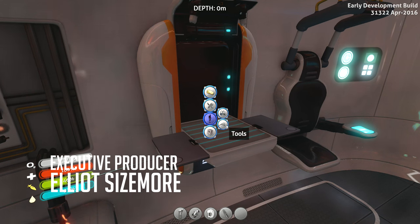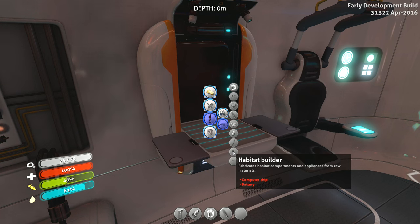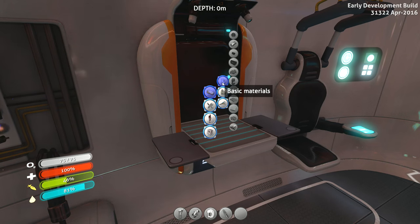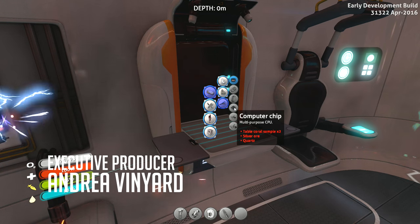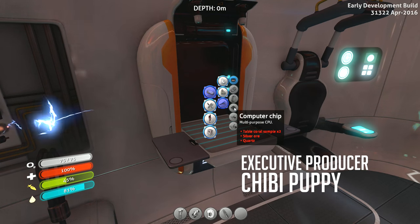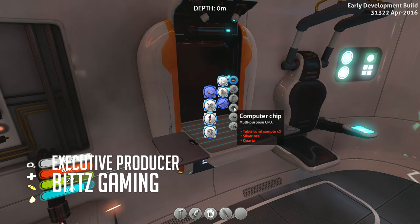Okay, so a couple things I wanted to do: now that we have the radiation suit, I wanted to go and explore the shipwreck, the main ship. But the other thing I want to do is get a habitat builder going. I'm just going to need a computer chip — I need some silver for that. Computer chip: silver ore, nowhere to find that. It's near the creep vines, down around the bottom in that biome.